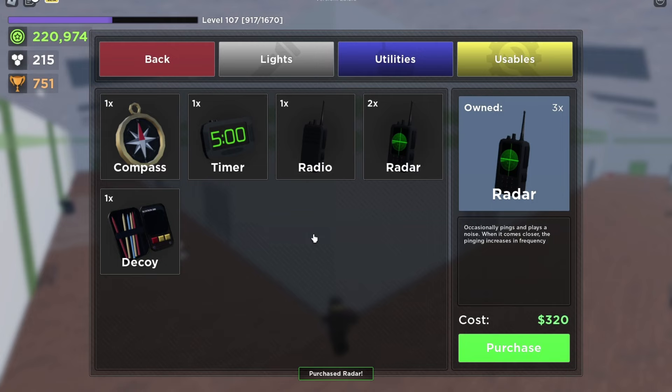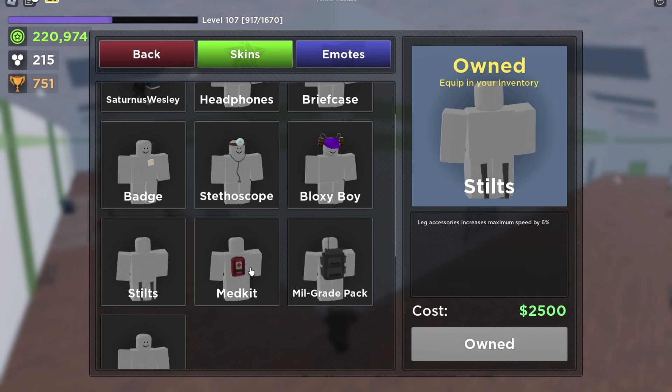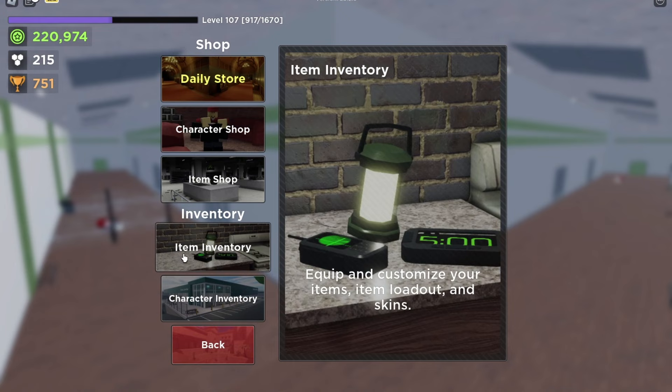If you want a different light, you buy one there, or if you want any usables. If you wanted a skin like stilts or hermy shoes, you go to the character shop and buy them there. That's also where you buy emotes.